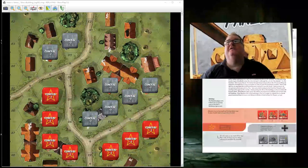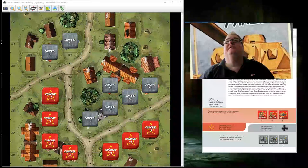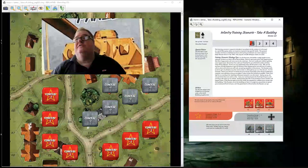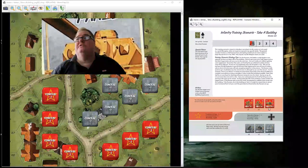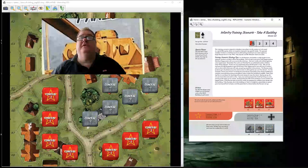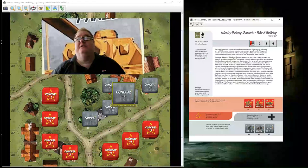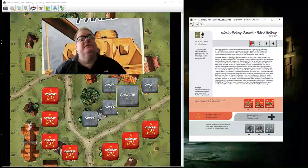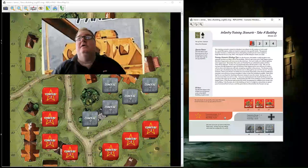I'll bring up the scenario card. So there are four turns. The Soviets have got ten squads and one weapons team. The Germans have got four squads, one weapons team, and two decoys. To win, the Russian player wins if there are no German units in either of the two building hexes at game end — they don't have to own both hexes, just make sure there are no Germans in them. The operation range is three to four for the Soviets and one to four for the Germans. The Germans have one command point.